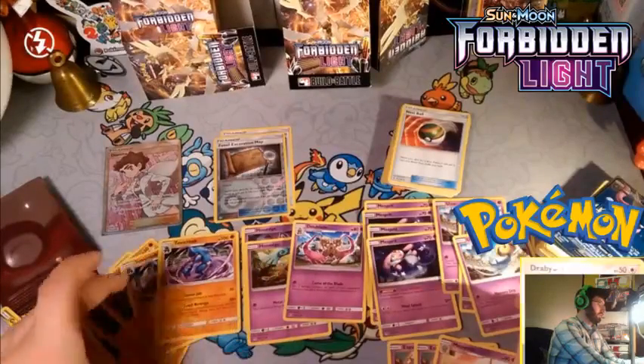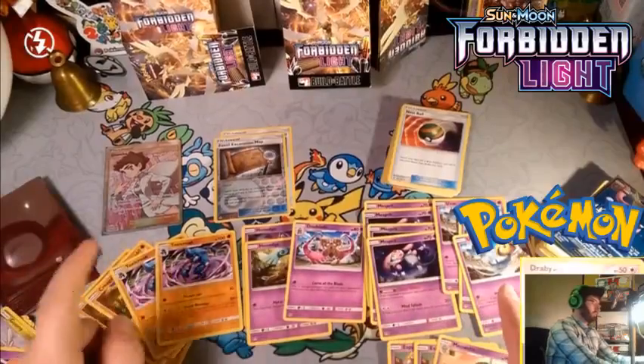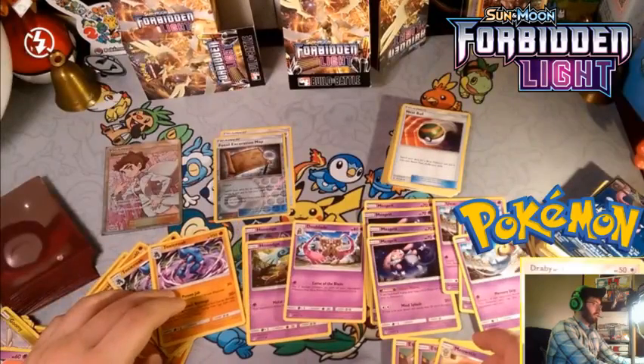I feel more inclined to play Toxicroak and Meowstic. Counting up the deck — we have 25 to 27 cards and about 13 energies, which isn't enough. I'd put more energy in.